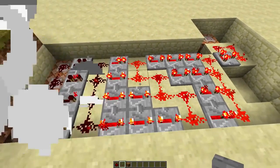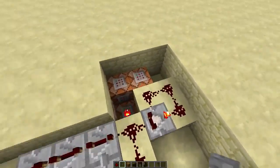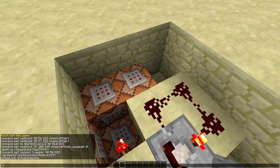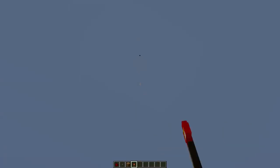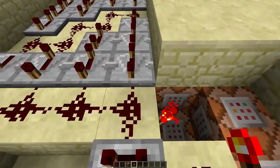Anyway, these repeaters make sure the signal gets a bit longer. Then over here is a clock that spawns a lot of creepers with a huge explosion radius. Though as long as your game rule mob grieving is set to false, it will not damage your world. And then there are a few more command blocks over here — this one sets the block back to air so it won't crash your game when you get back over there.